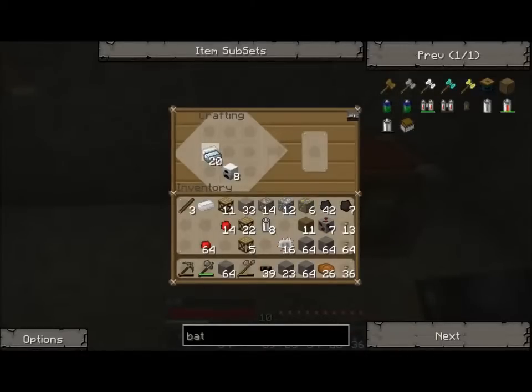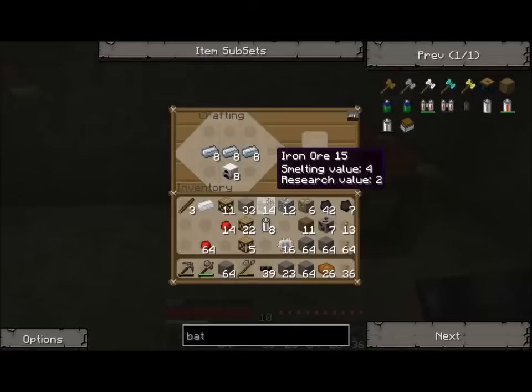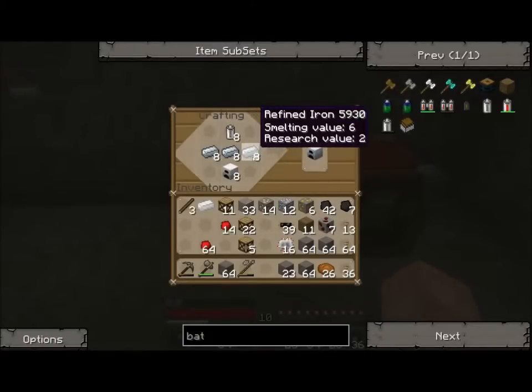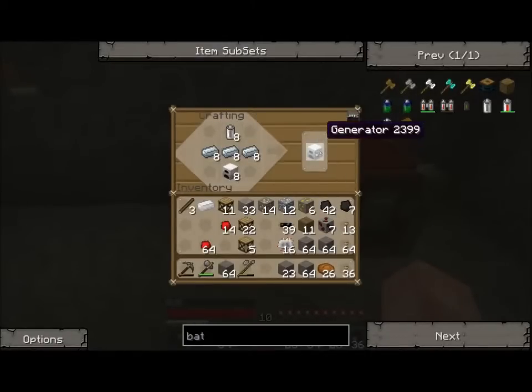One, two, three, four, five, six, seven, eight. Yeah, maybe I did make this right. Now it goes on top — the batteries. There we go. Eight batteries, 24 refined iron. Yeah, that makes eight generators.